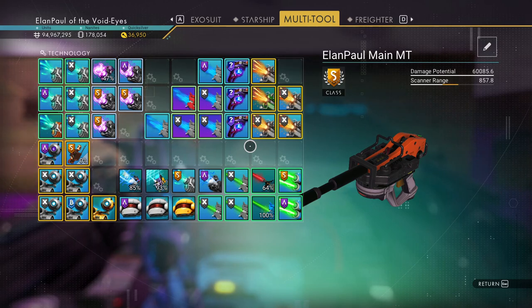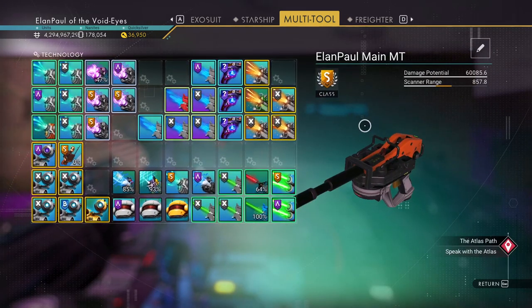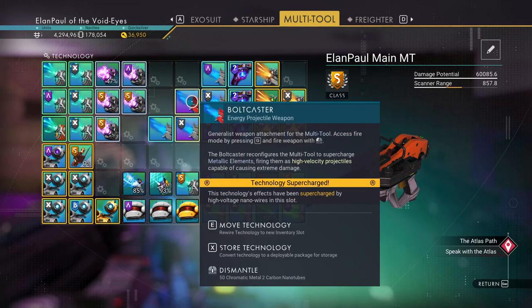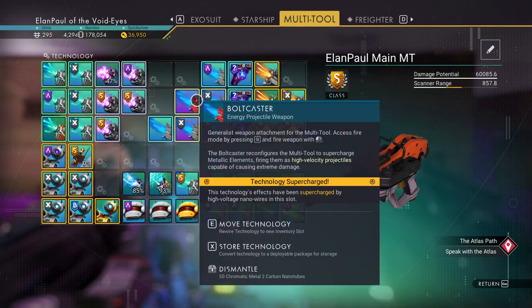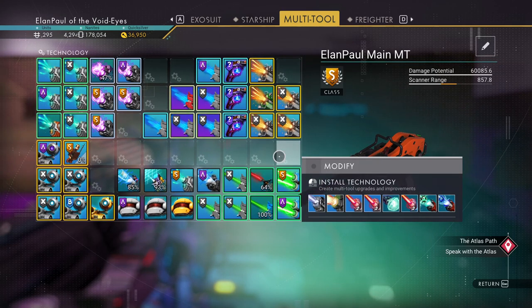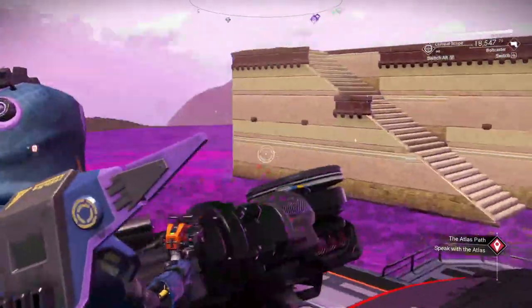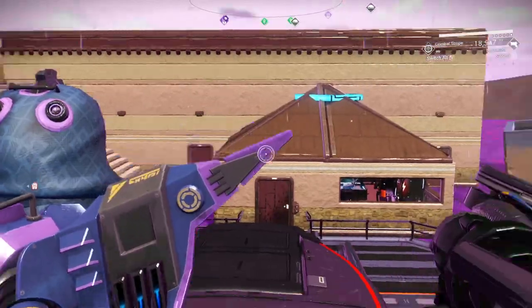I want to basically pull in as many as I can and kill them off one at a time, so I'm going to use my bolt caster. I'm getting 60,000 potential damage just from the bolt caster alone. This particular multi-tool happens to have four supercharged slots right next to each other, so we're getting some really serious damage. I like this multi-tool a lot — you've seen me use it once in a while. That's the multi-tool I have in question right now. So let's go ahead and get started.